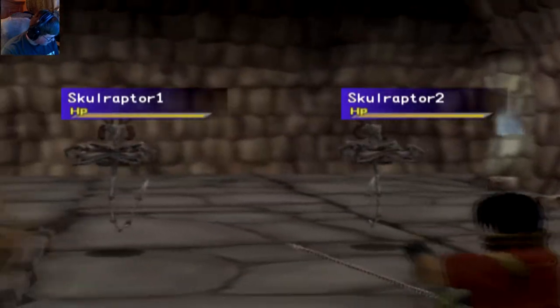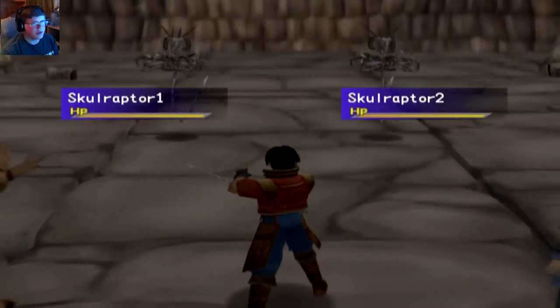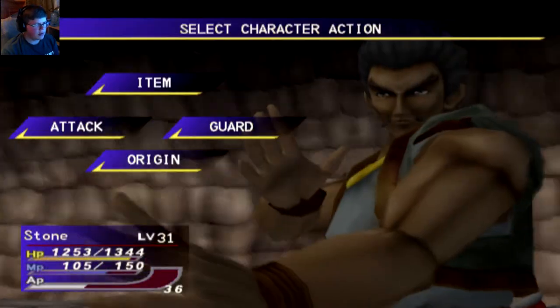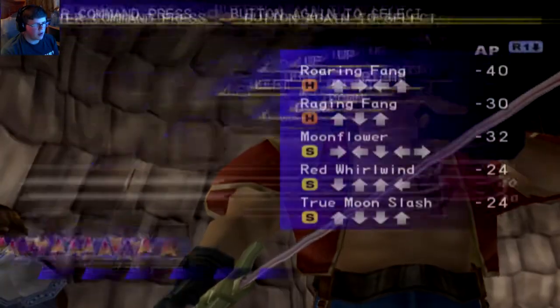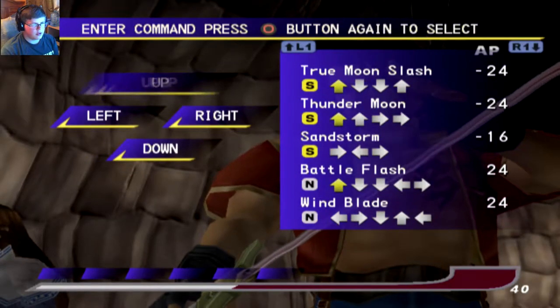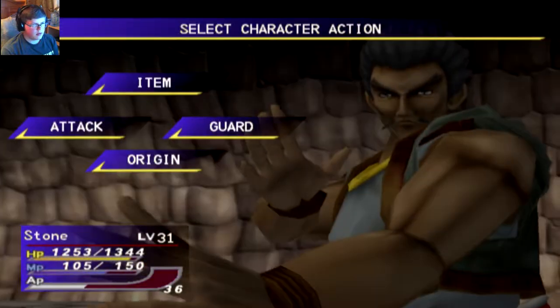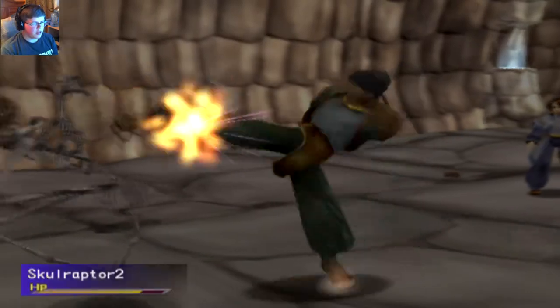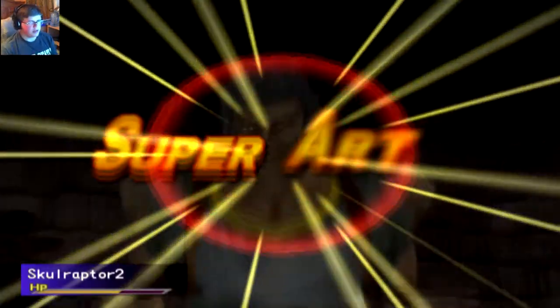Don't waste my time. Oh, these are new. Let's fight them, I guess — Skull Raptor. With him, I should probably do another attack. Let's do that. Oh, don't guard. And with him, I guess we can just — yeah. Let's see, can we one-shot this? Oh yeah, we can one-shot this.